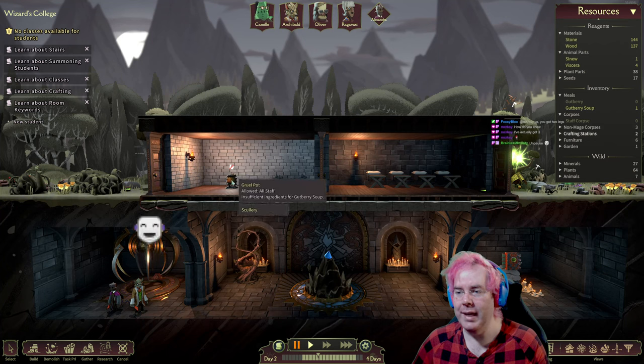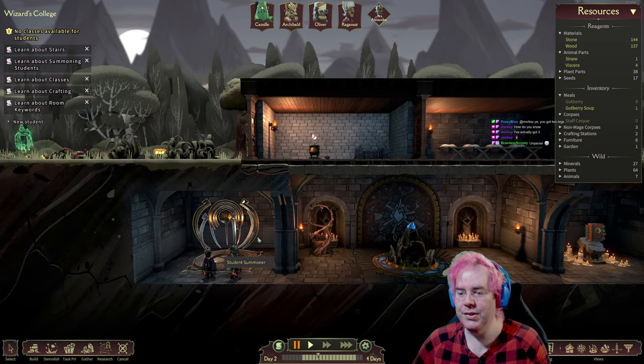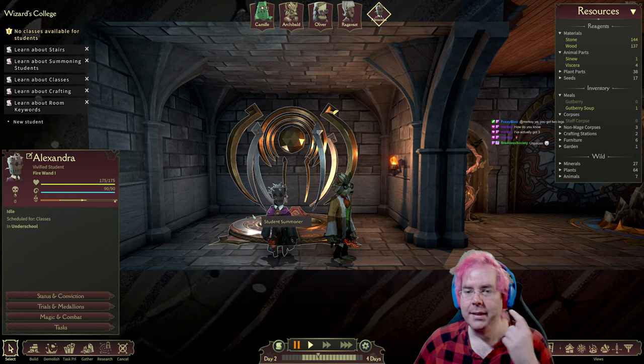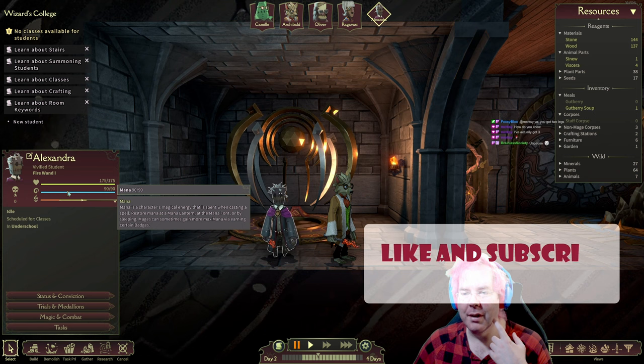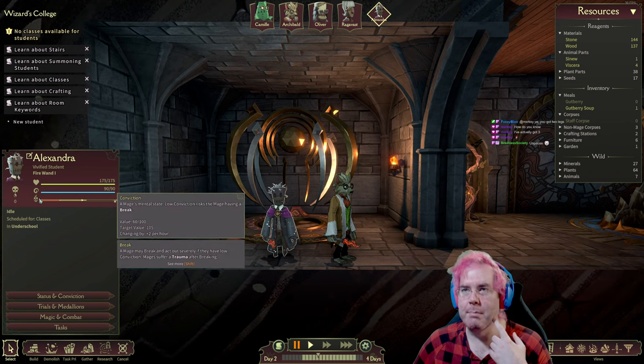This area is a scullery because we have this gruel pot here for cooking food. And we have a school room with some cots for the instructors. We have a student now that we summoned in — Alexandra. It's a vivified student. It's got health, mana, and conviction, which is like mental state.